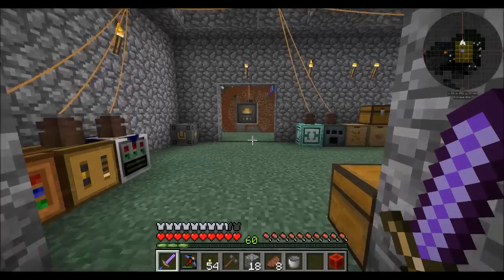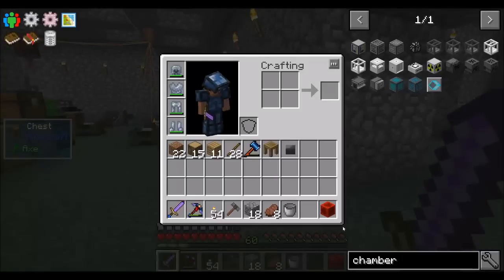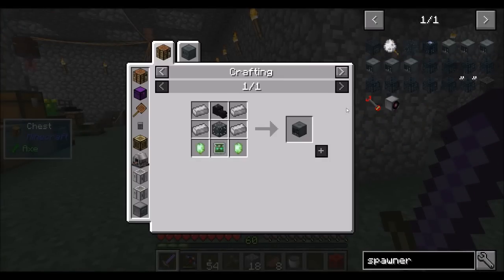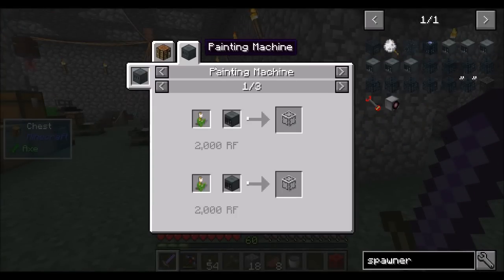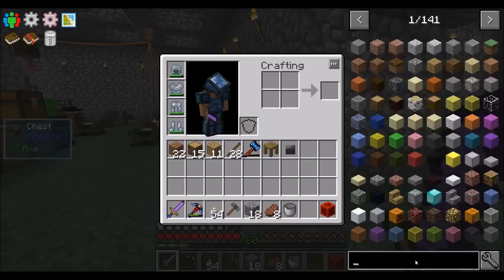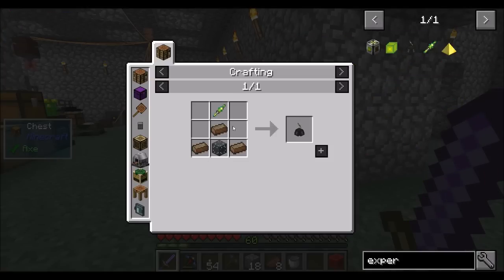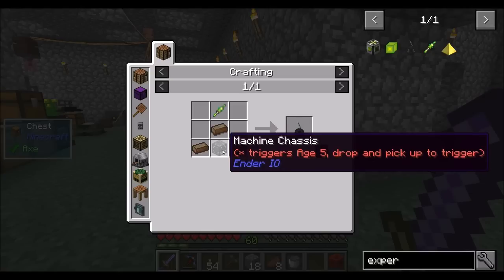So with that in mind, I'd like to set up a spawner. To get a powered spawner, there's a handful of things we're going to need to do. And I also want to get an experience obelisk to store my experience, because if I start dying and I lose 60 levels of experience, I'm going to be pretty sad. So yeah, that would be cool.